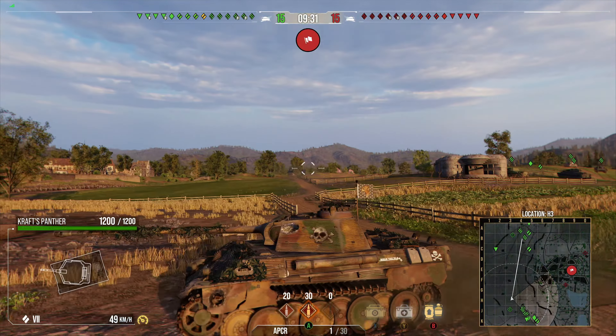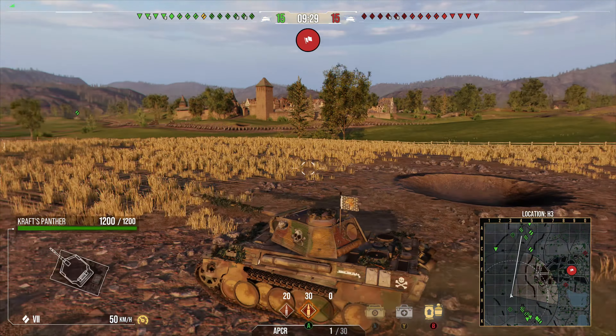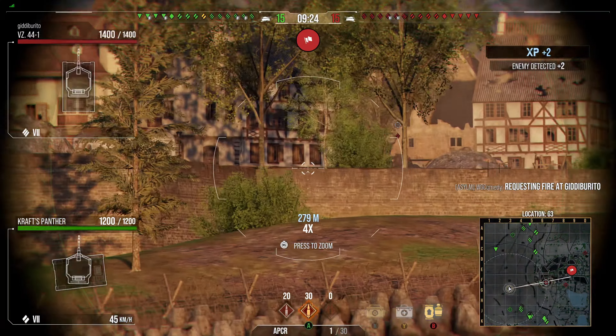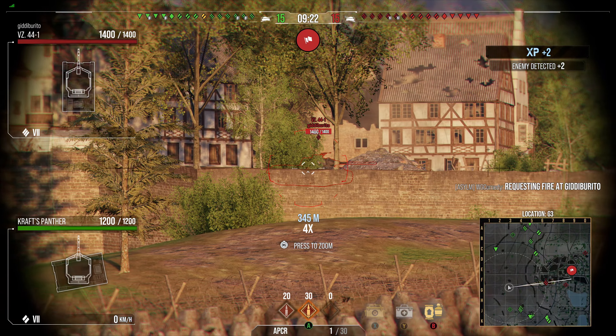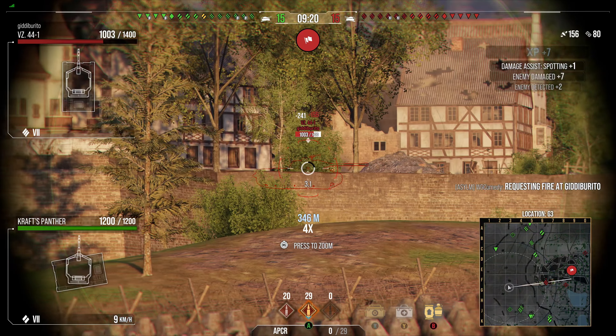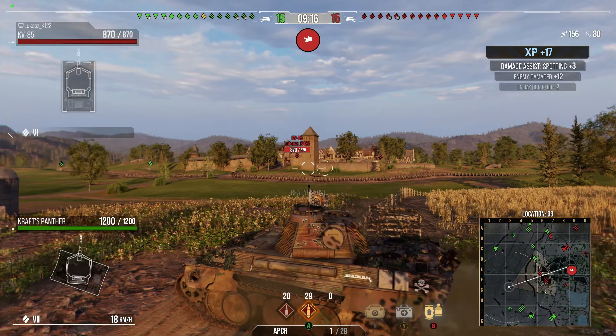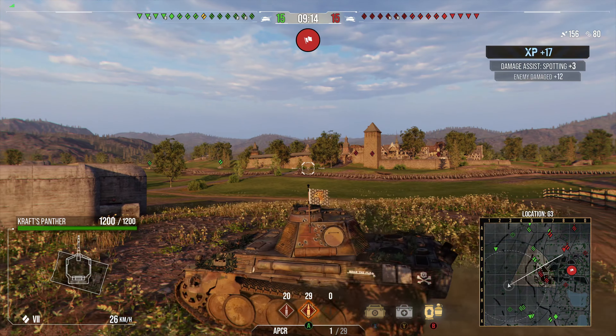I'm gonna head down here to get a good view right down the center of town. Looks like I've spotted somebody — BZ 44-1. Hopefully I don't get spotted. One shot into his side, and it looks like I've spotted him for my team, so I'm gonna push up. Looks like we have two heavies down the center of town.